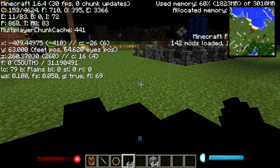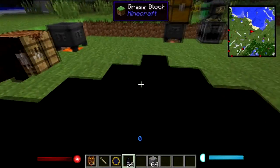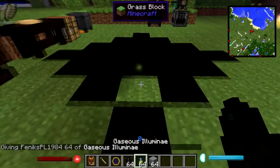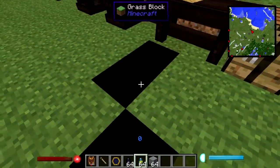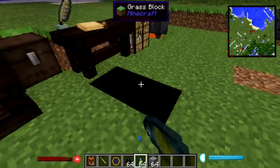If you go in here your light level is now zero, and they do counteract each other. So you can actually get rid of the darkness by just spamming Gazus Illuminae around.